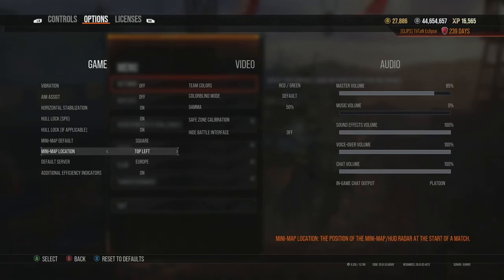I set the mini map to the bottom right — you could also use the top left, it doesn't make a huge difference. I prefer the bottom right because there's very little chance of someone popping up there on screen compared to the top left.